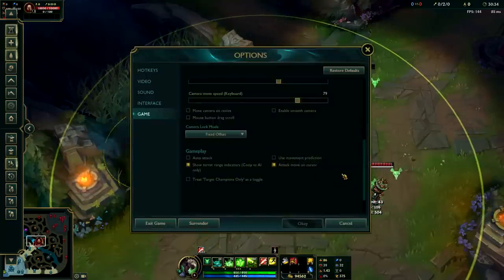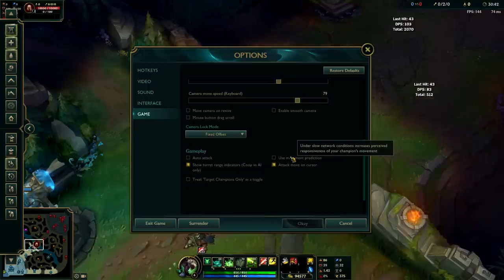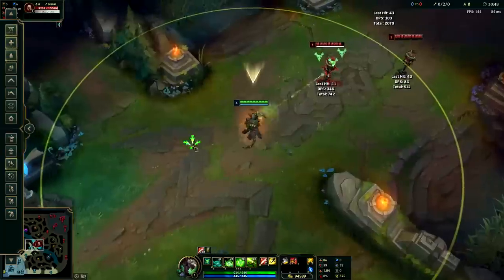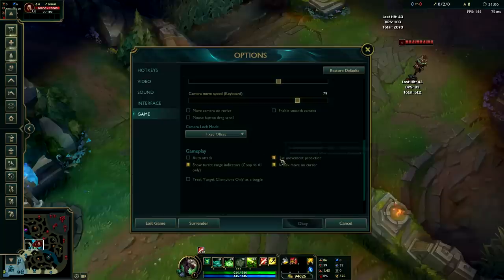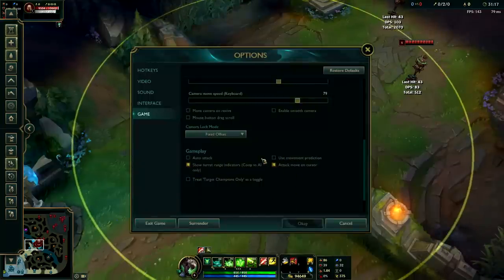So go into the Game tab and turn on Attack Move on Cursor. Another thing I highly recommend you turn off is Use Movement Prediction. I've tried it once or twice and it's honestly so bad — you'd only do this if you're playing over 200 ping, and even then I wouldn't recommend it because it adds even more input lag. Just turn off Use Movement Prediction — it's not good in any scenario, maybe at 500 ping or more, but just turn it off. It makes attack move clicking or normal click really difficult.